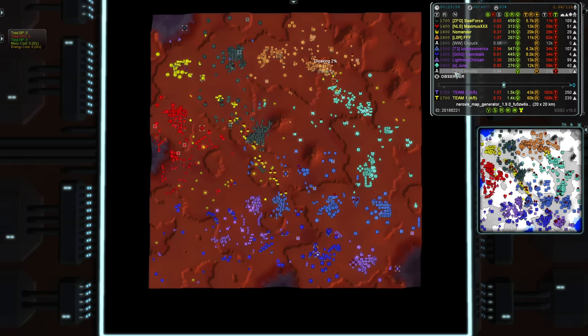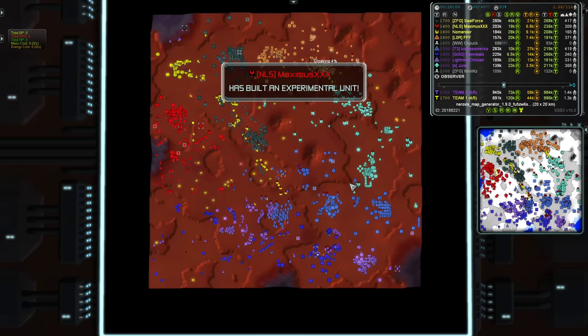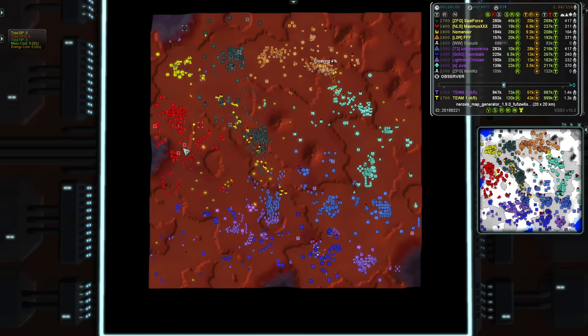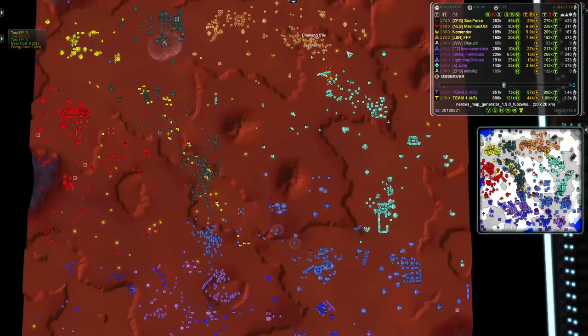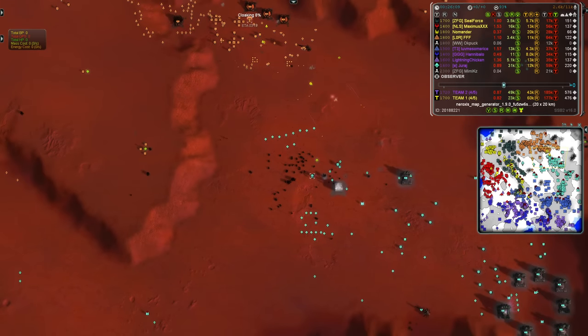But if you look at Mimix's rating - get rid of him and the next highest guy is like 500 points behind. So this now is a little bit of an advantage for Team 1 overall. Although it's not over - Uri is pushing here very strong.